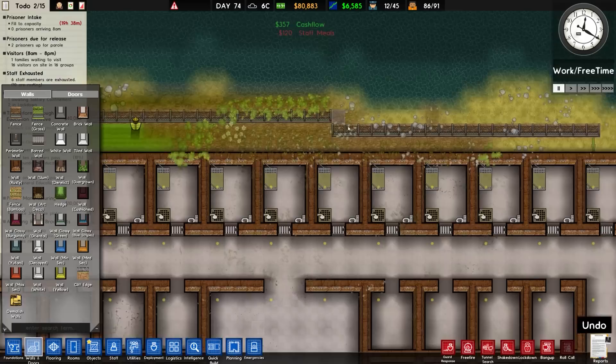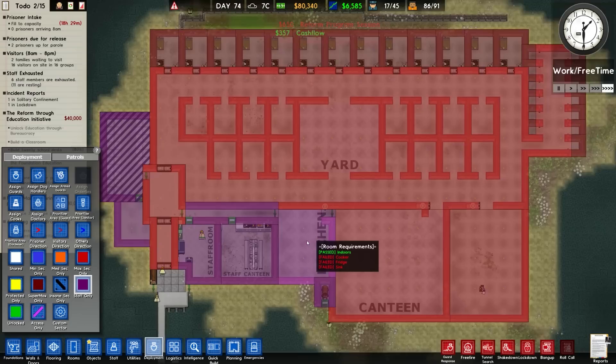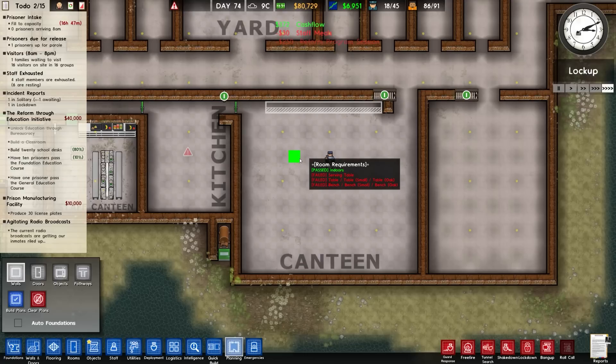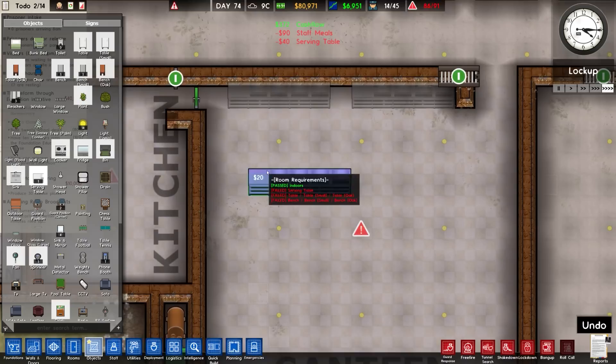That is all now placed. Over to deployment and staff only on that area once they've finished the rest of it. At least this is now set to max sec. While they're cracking on with this, I think we will go ahead and design the canteen. From here we probably want the food along this side - we'll probably have two serving tables along there, which should be more than sufficient.